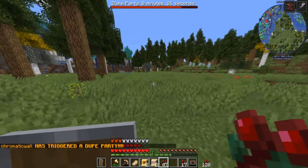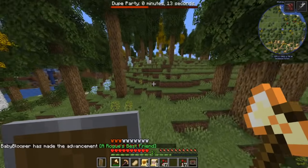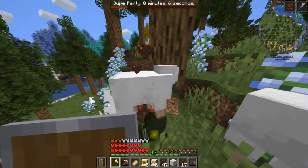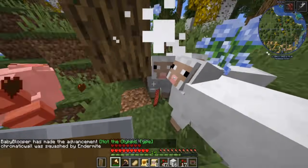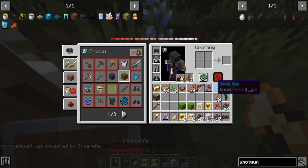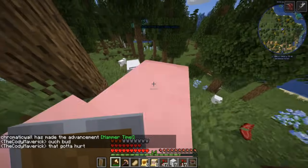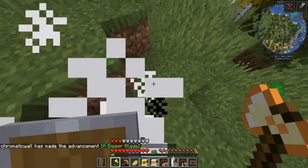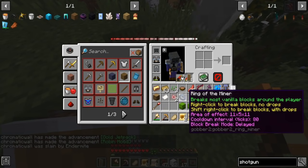Crap, someone just used a dupe party! Oh Chrome, why didn't you let me prepare? Oh, sheep! Okay, there we go. Good thing we can one-shot it. We'll get a few kills in. Three seconds, two seconds — did we get anything cool? Whoa, another bow, a Soul Gel Elite Mechanic Shield — that's new. We did actually get a few cool items. Ring of the Minor — breaks most vanilla blocks around the player. Right-click to break blocks with no drops, shift right-click to break blocks with drops.